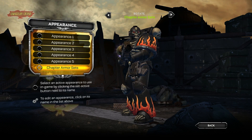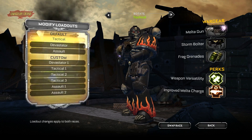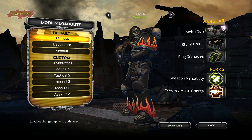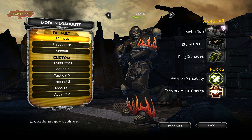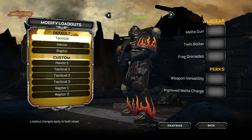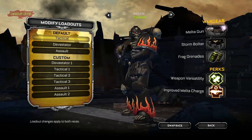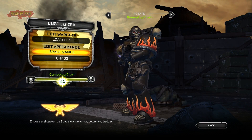Press escape, go back, go to loadouts. Spam the Q button a couple of times to get it all confused and stuff. It swaps the race. And press escape to go back, back to space marine.